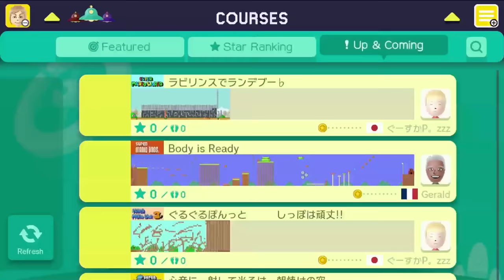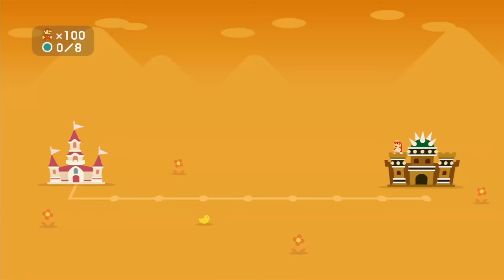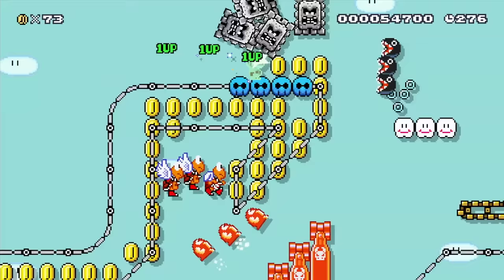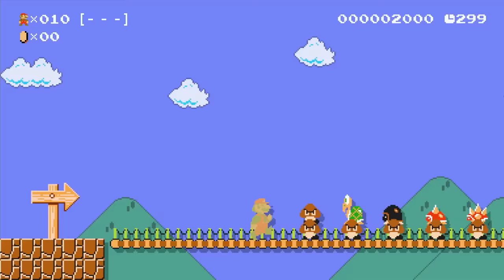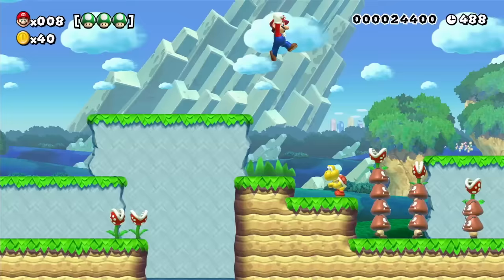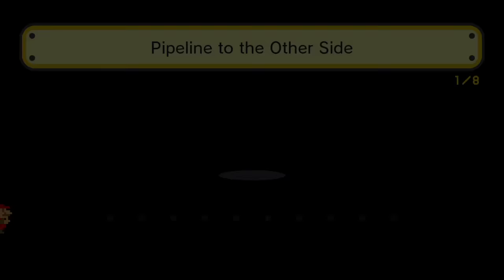Super Mario Maker isn't only about making Mario courses. Connect to the internet to access a near limitless number of courses created by other players from around the world. You can search for specific types of courses, from the most recently uploaded to the most highly reviewed. Find creators you like, and you can follow them. Another way to play: 100 Mario Challenge. It gives you 100 lives to beat a collection of original courses all in a row. You don't even need to search for courses to play — they're automatically selected for you from the internet, so each time you play, it could be completely different. Even if you don't connect online, there will be sample courses to beat.